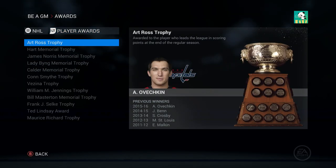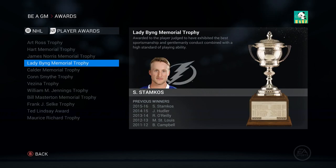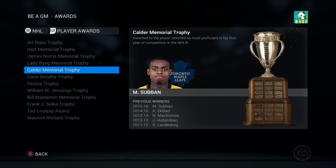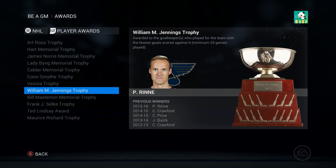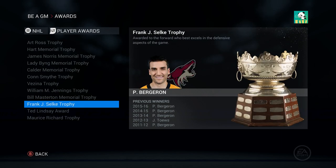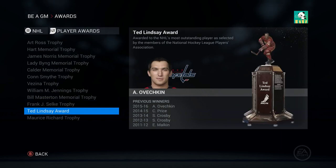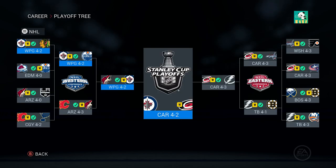Individual awards: Art Ross goes to Ovechkin, so does the Hart Memorial. The Norris goes to EK65. Lady Byng goes to Stamkos. The Calder goes to Malcolm Subban for the Toronto Maple Leafs. Carey Price gets the Conn Smythe. Rene gets the Vezina and the Jennings. The Bill Masterton goes to Roman Polak who returned to the Toronto Maple Leafs. The Selke goes to Bergeron - of course it does. Ovechkin gets the Ted Lindsay and the Rocket Richard. Here's the playoff tree. We had a very good run - we made it to the Stanley Cup Finals but Carolina was just too good.